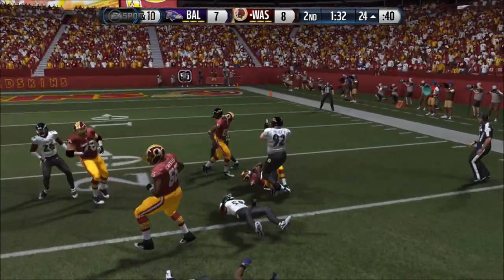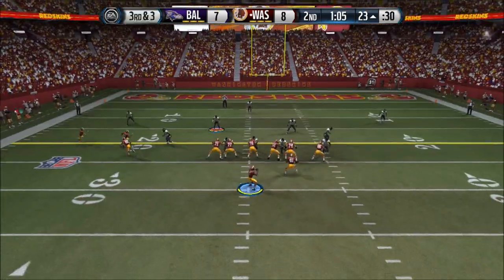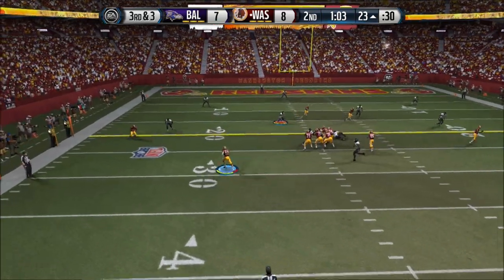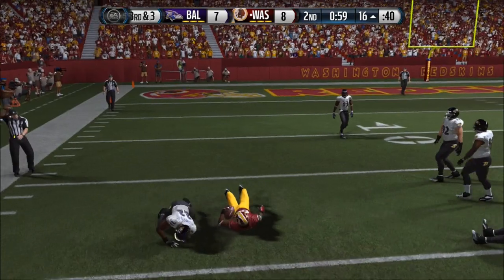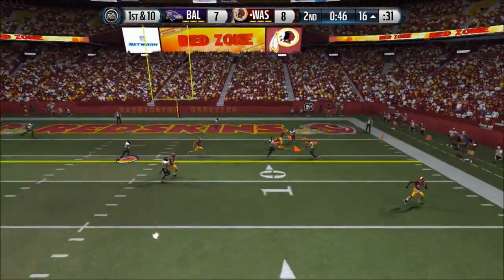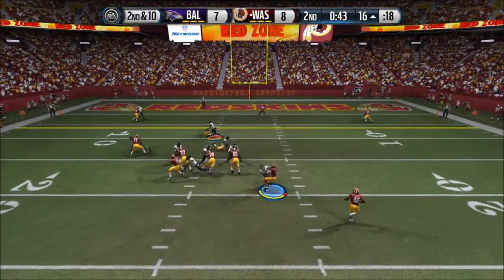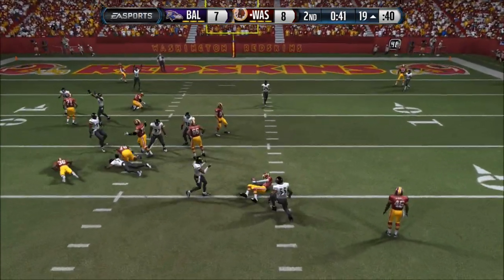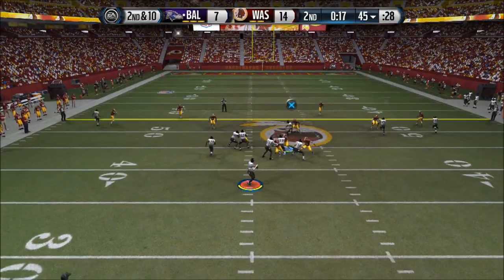The Baltimore Ravens are pretty good — they have a solid defense and a good defensive line. I actually put my outside linebackers as defensive ends: Terrell Suggs as a defensive end on one side and Dumervil on the other. My middle linebacker is CJ Mosley, and my outside linebackers are Daryl Smith and Courtney Upshaw. Those are pretty good players. Right here Terrell Suggs gets a nice stop.